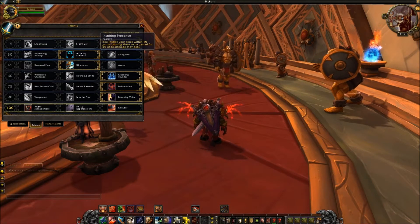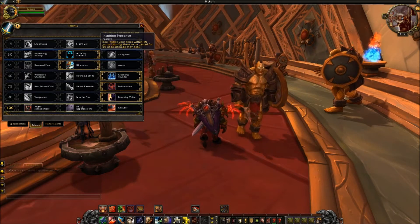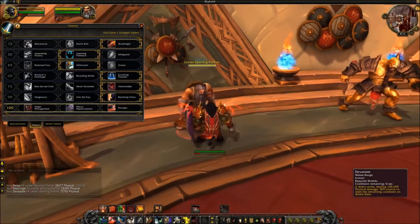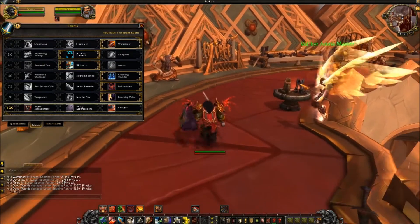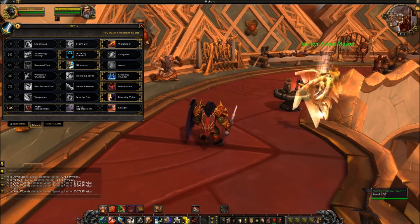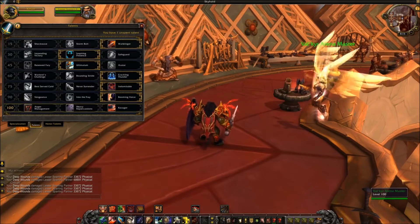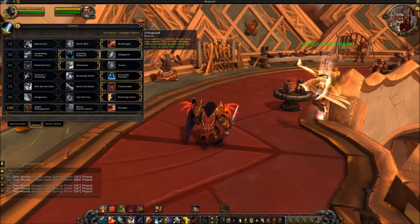Inspiring Presence causes allies within 60 yards to be healed for 3% of all damage they deal. I tested whether it works for me — it does not, so I don't get healed, but all my allies will. I've noticed horde players attacking and Inspiring Presence just continues to load my combat log with heals that I'm dishing out, so it does work.